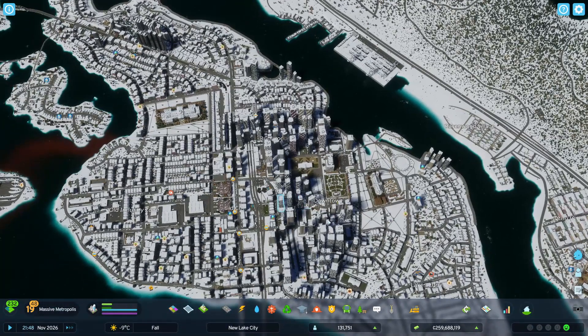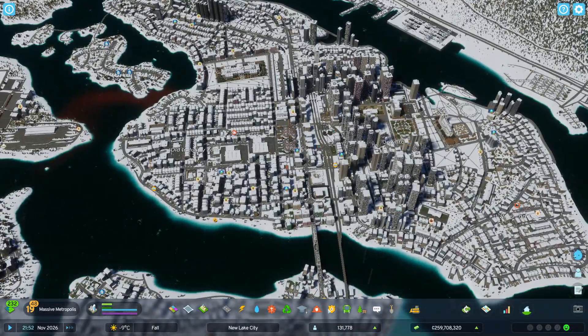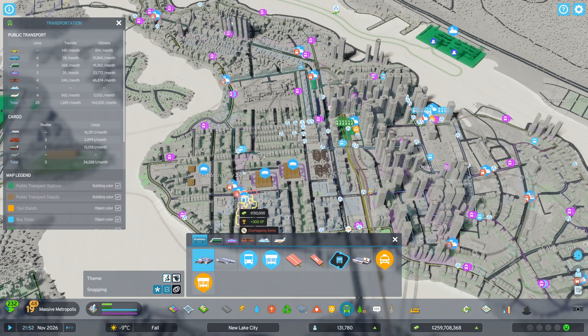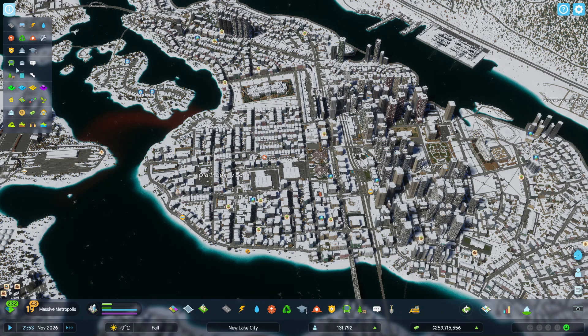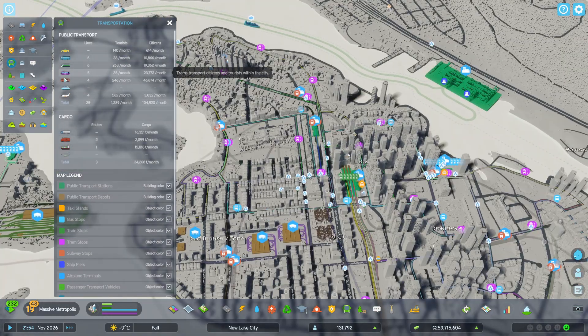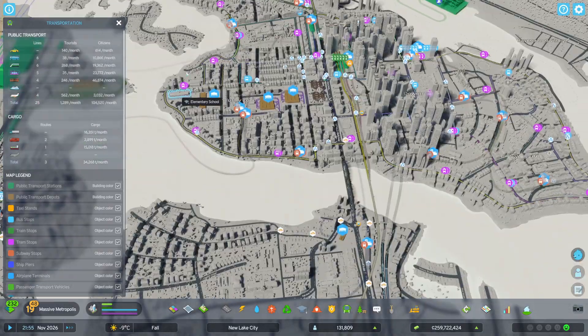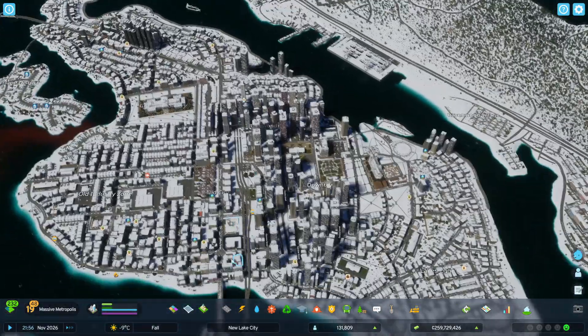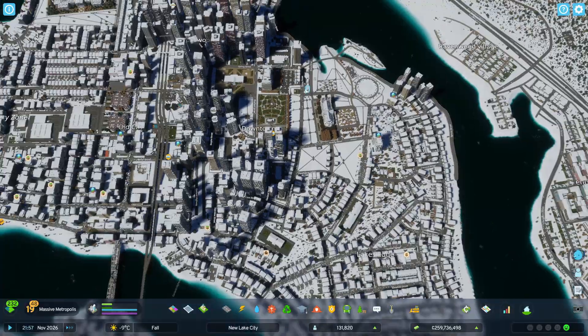The next thing that happened is that in the last episode, the audio was so bad that that episode is not going to happen. But basically, what we did in that video was we built some more subway lines. If you go to transportation and click on subways, you can see that we actually have four lines now. The fourth line uses other stations and cuts to the main island. We've also tried to make downtown look a little bit bigger.